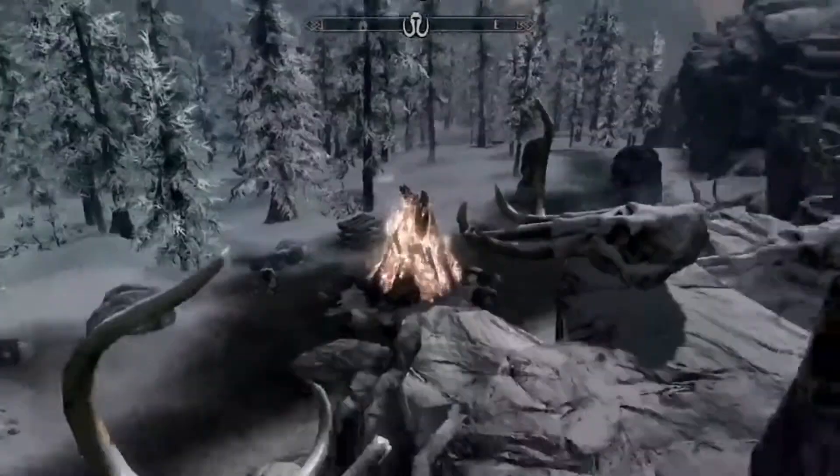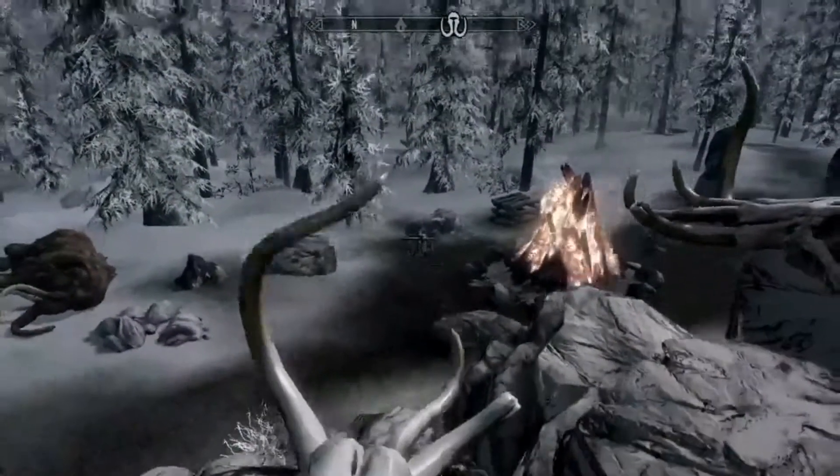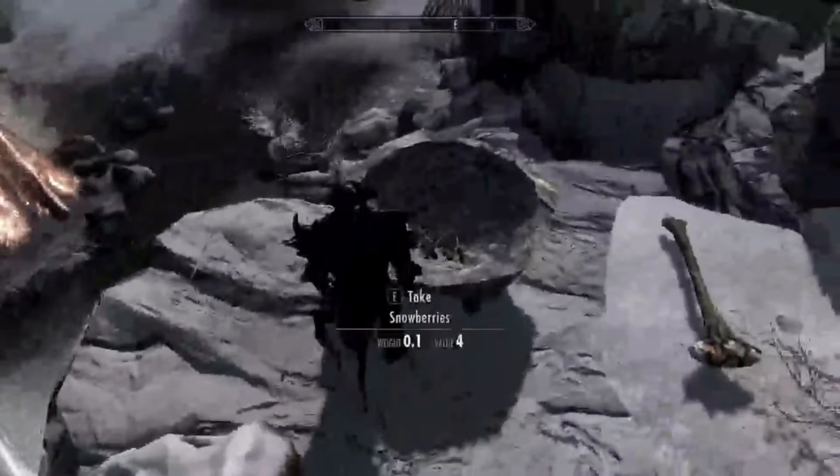Once you're at Tumble Arch Pass, there's the main area down there with the fire and stuff, and that giant's just chilling there. But you're going to want to travel up this hill, and basically you're just going to walk right over here next to this little bull thing with snowberries in there.